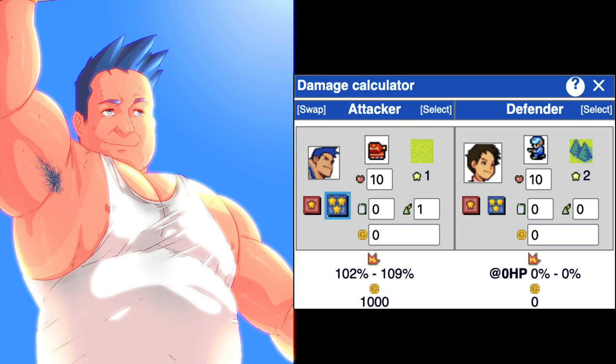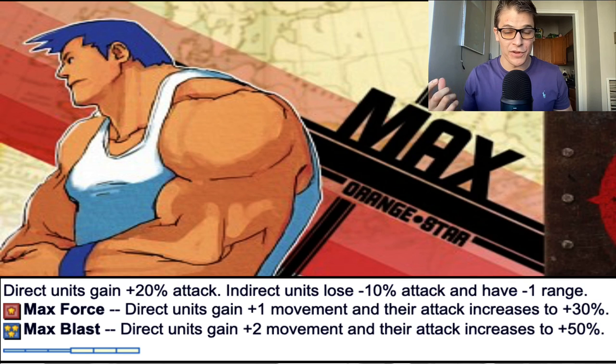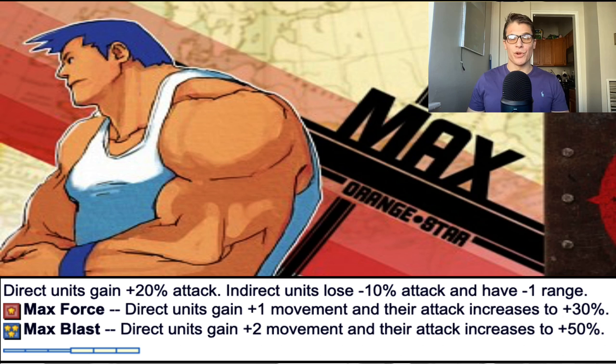Something to keep in mind when using the powers is the calculations behind them. If you have one comm tower and use the CO power, it enables your tanks to move one movement further and one-shot infantry on plains, which allows for nice wall breaking. Whereas if you get the super CO power, you're able to one-shot infantry on forests, and you can also extend your movement by two spaces. So if there are a lot of forests, maybe you want to save up for a super CO power to wall break, whereas if it's a small map of plains or roads, just pop your CO power.